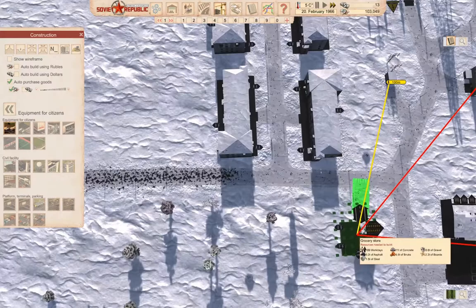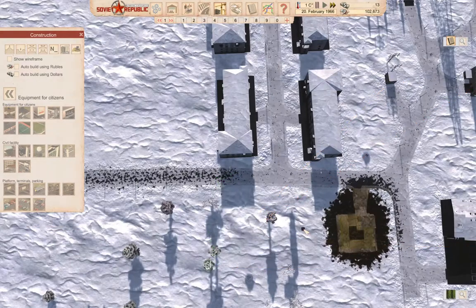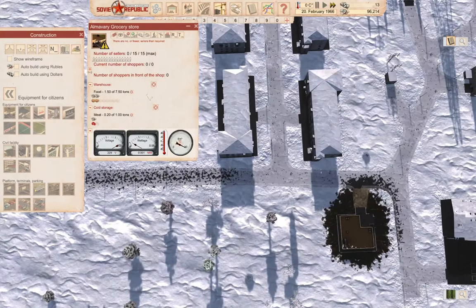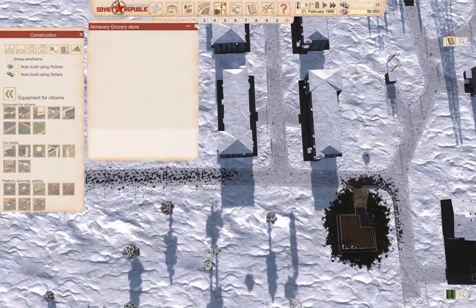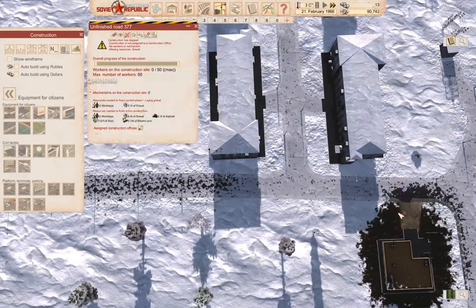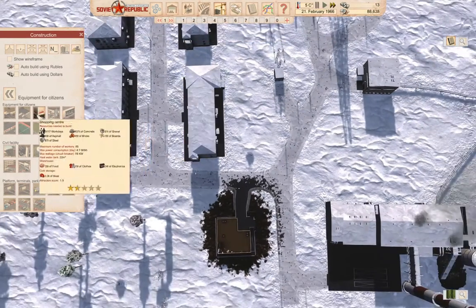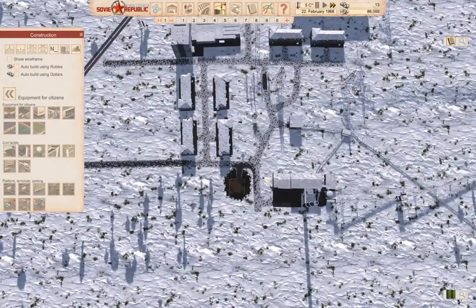I think the first thing we need is a grocery store. What does a grocery store get us? Well, food. So if we drop a grocery store in here and we build it, and we go into the purchasing settings — once I build the road connection — that'll give us something for the people to eat.